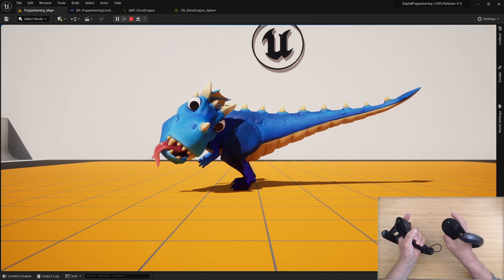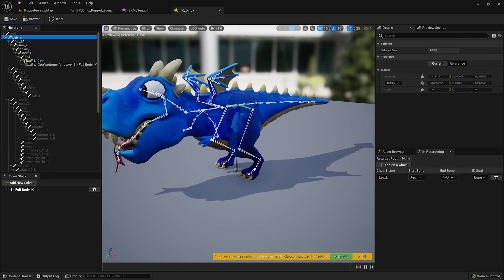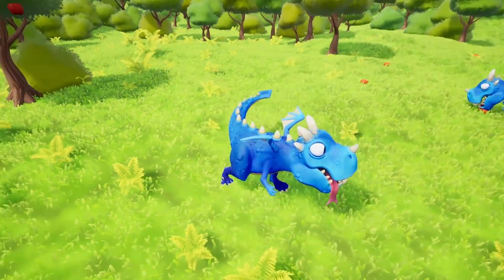we demonstrate how to puppeteer an adorable dragon with a player controller or VR controller by leveraging Control Rig and the new IK Rig feature. Watch the video on the Unreal Engine YouTube channel.